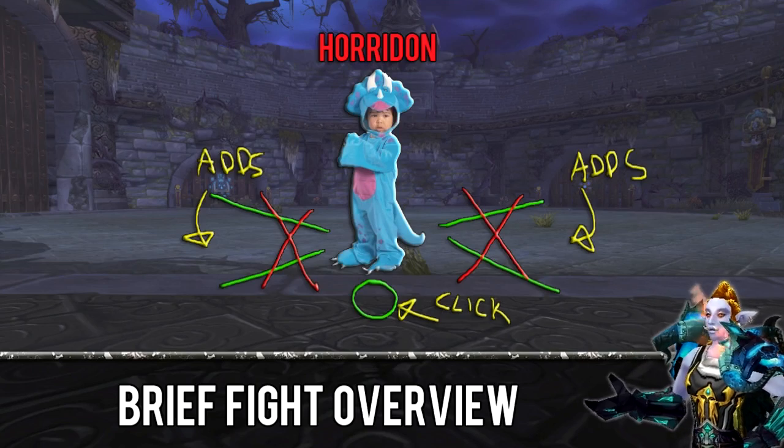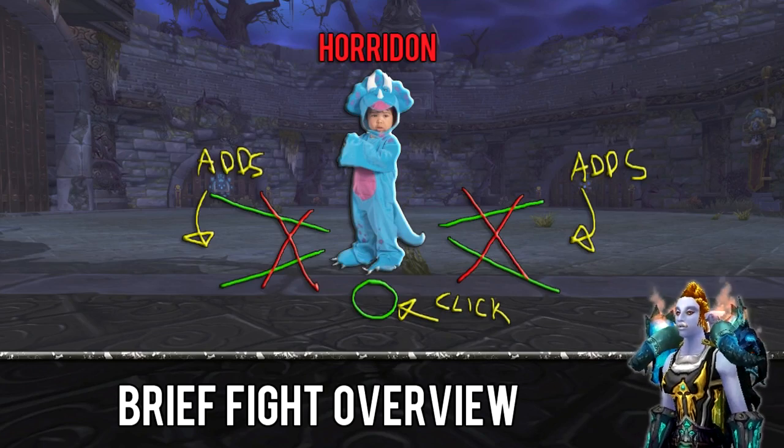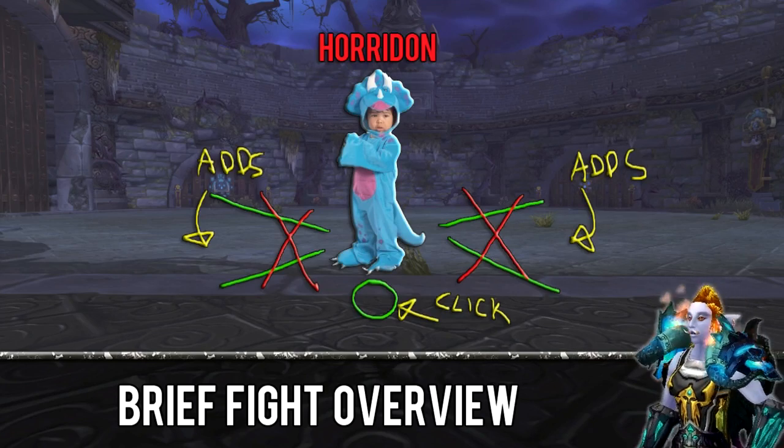Once the door is crushed, adds will spawn from another door. This goes on and on until all four doors have been crushed, then the big boss jumps down.